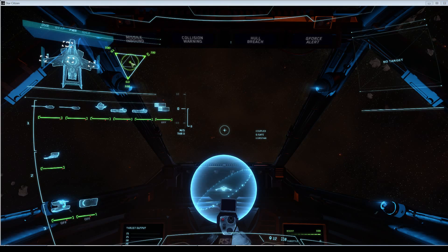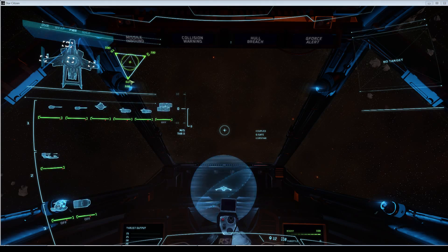Quick high-level overview: the left controls your weapons, the top right corner controls your shields, and the bottom controls your thrusters and avionics. Basically how this works is you've got this little center crosshair, and if you move it up into one of the corners you'll divert power from the other systems and transfer it to the system you're pulling it toward respectively.